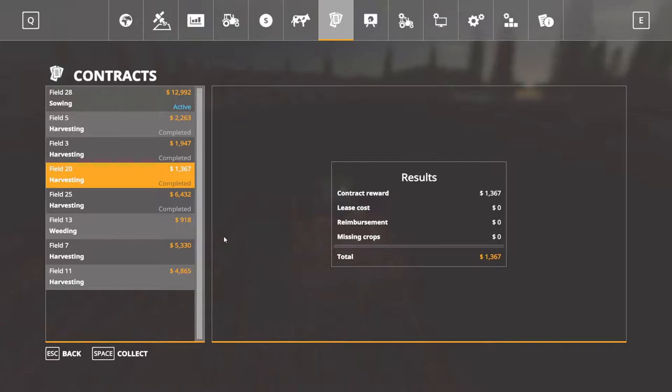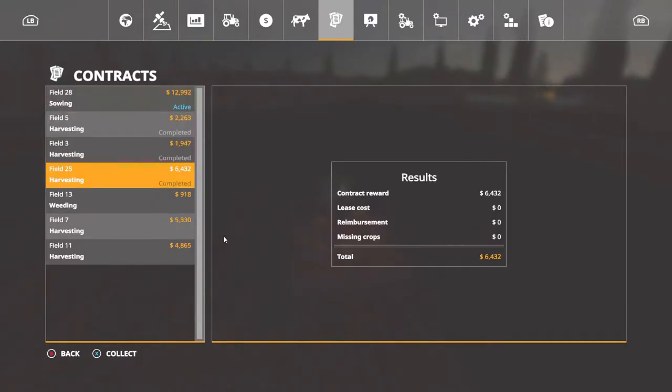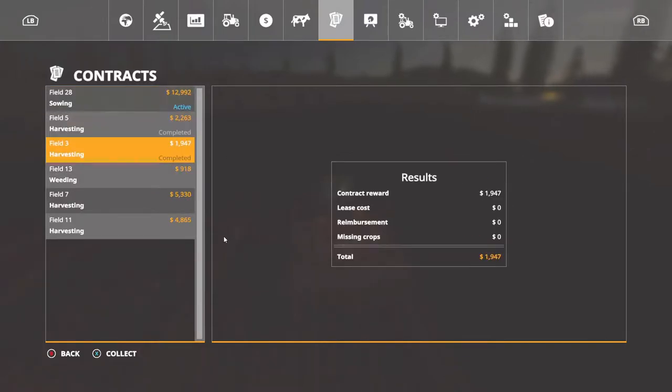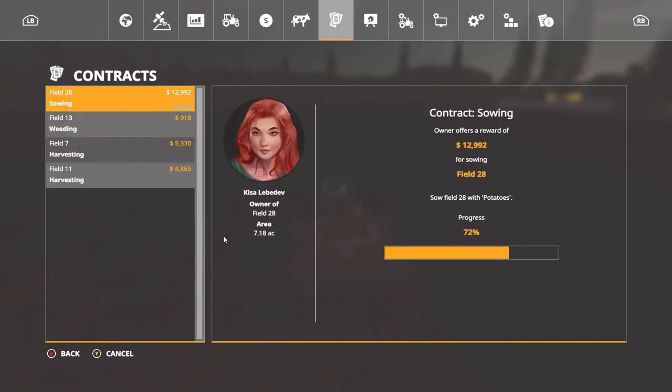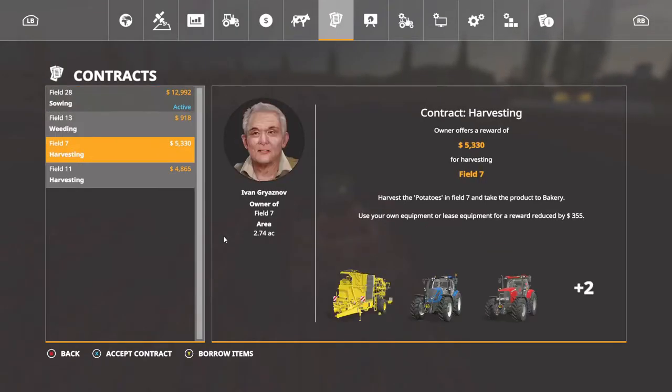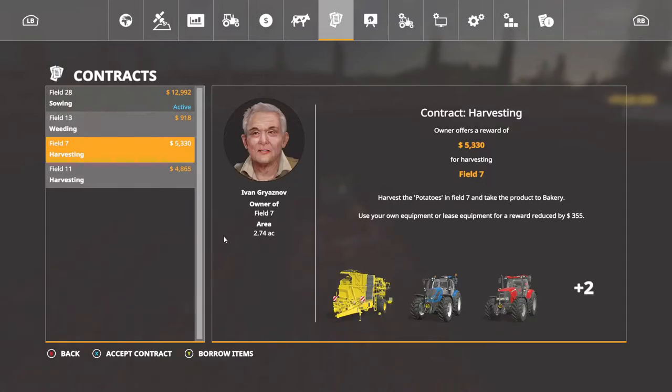We're in field 20, we're going to finalize it. Field 3 and field 5. So sowing, weeding, and a potato harvest. Field 11 is corn — we don't have that header, so I'm not going to do it. Might not do that neither. Field 7 ain't very big, but that's only a 2-meter harvester there.